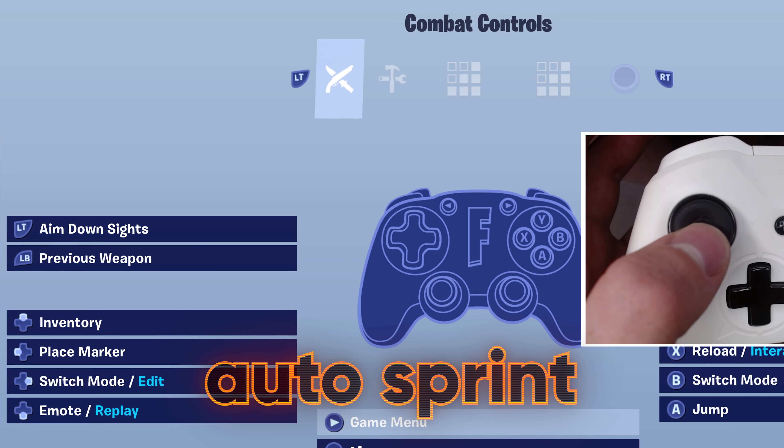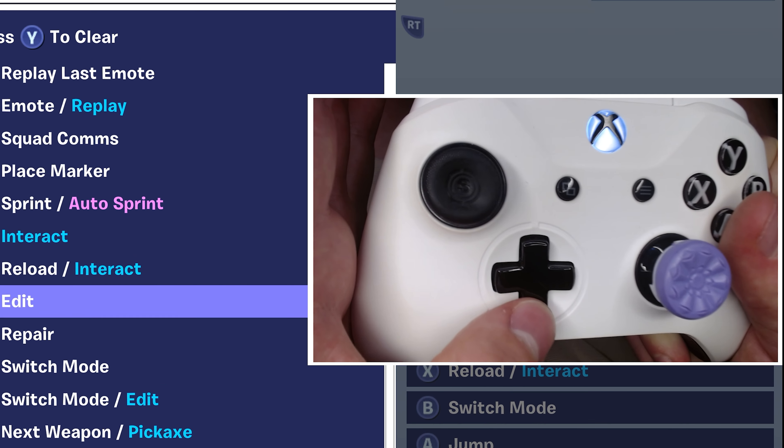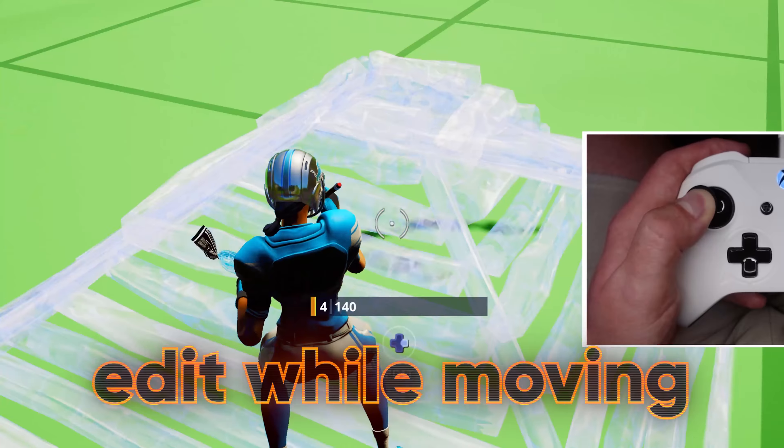Free cancel reloading, off. Auto open doors, on. Auto sprint will now free up your left stick to go ahead and be your new edit bind, so you can edit while moving around.